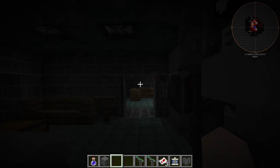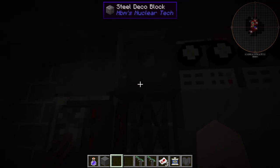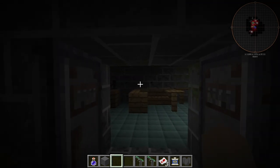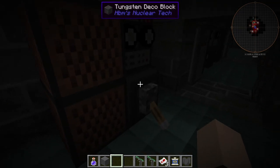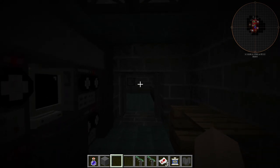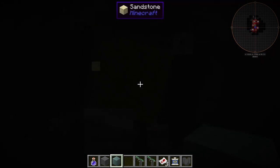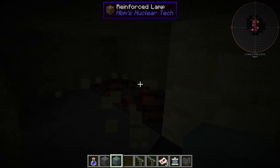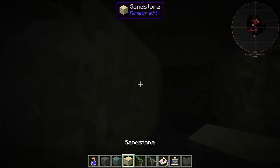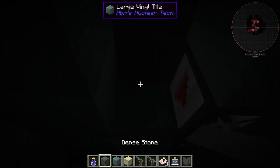I wish the power actually worked in here. If I could flip a switch and have the lights come on, that'd be pretty cool. I don't think that's happening — it'd be cooler if it did. There's no way for redstone connections to be anywhere. That's unfortunate. I guess that would be hard to code in.